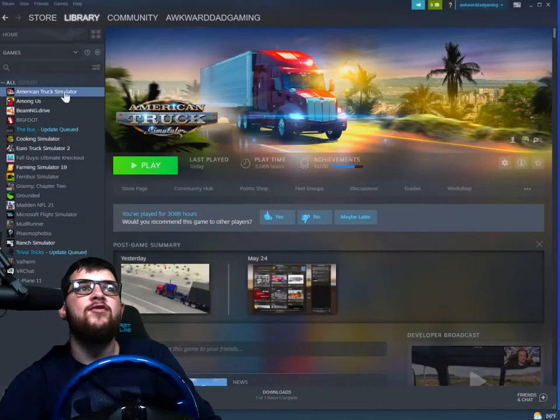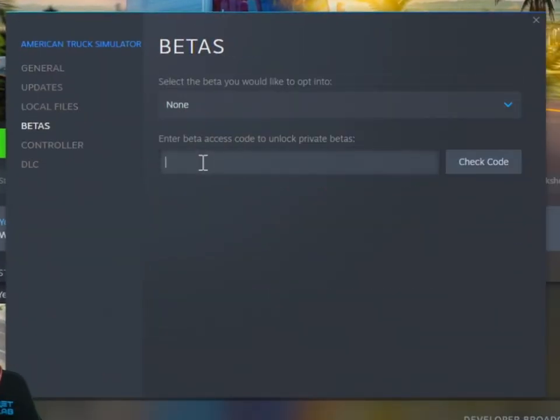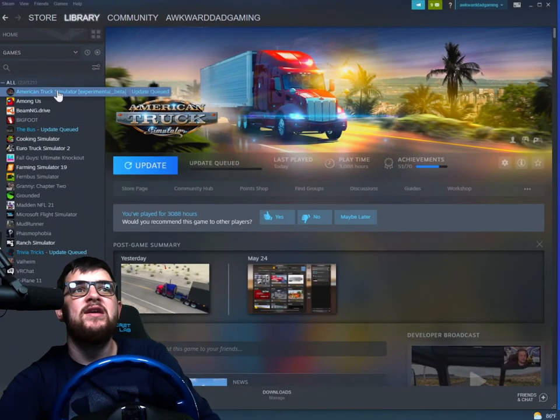Then you're going to head over to your Steam application, go to properties on your American Truck Simulator, go to beta, take that code you just copied, and paste it into the private beta to unlock it. Click 'Check Code' and it says 'Success, beta unlocked.' You're going to click on the blue tab that says 'Opt into the experimental beta.'